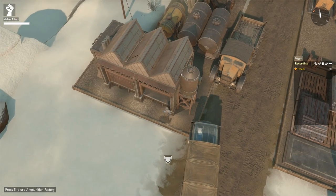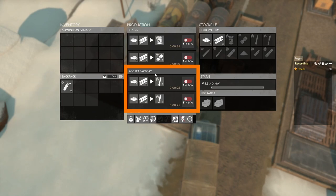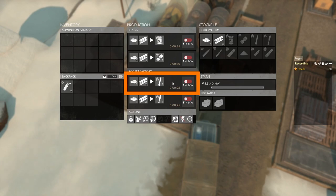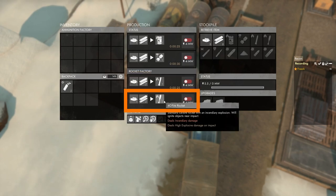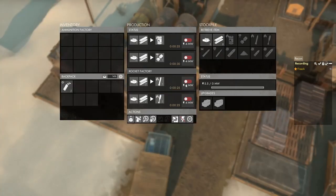Left click on the rocket factory upgrade and we can see the structure is being modified. Once done, the model of the ammunition factory changes. If we now open the menu we can see we gained two new recipes: one for high explosive rockets requiring one heavy explosive material, two construction materials, four megawatts of power, and 25 seconds of production time. There is also the recipe for a fire rocket. To start producing high explosive rockets we simply click the switch behind the high explosive rockets.